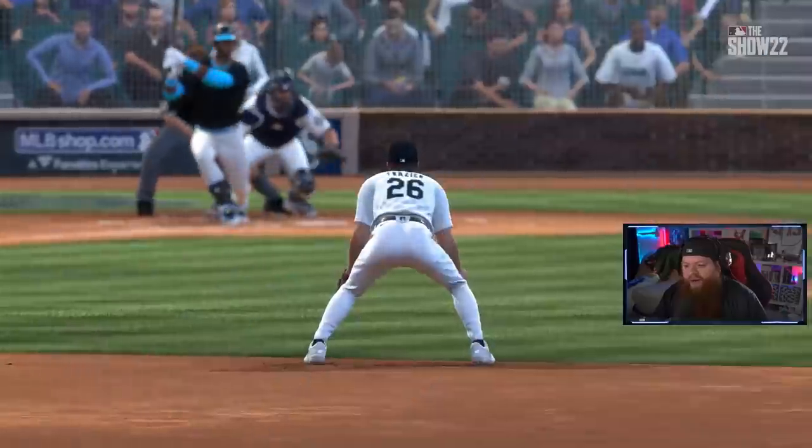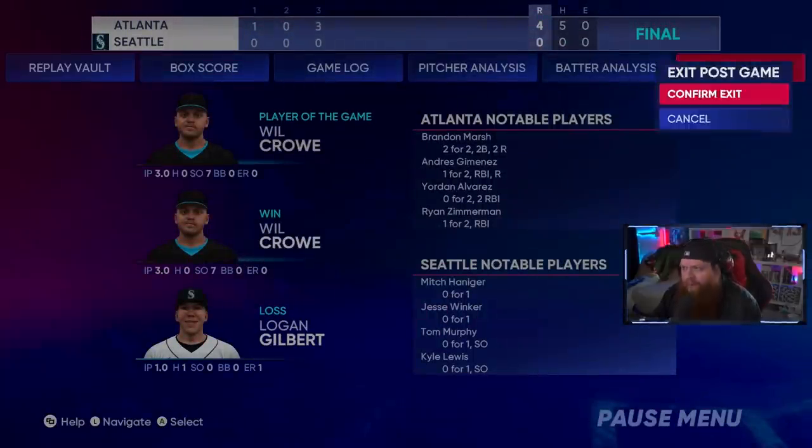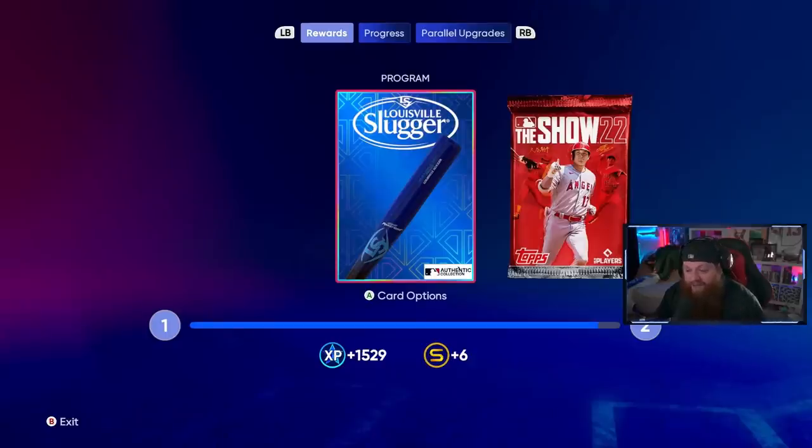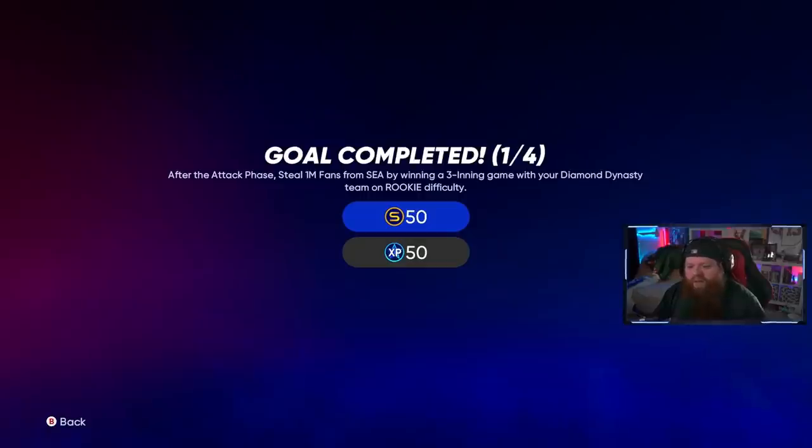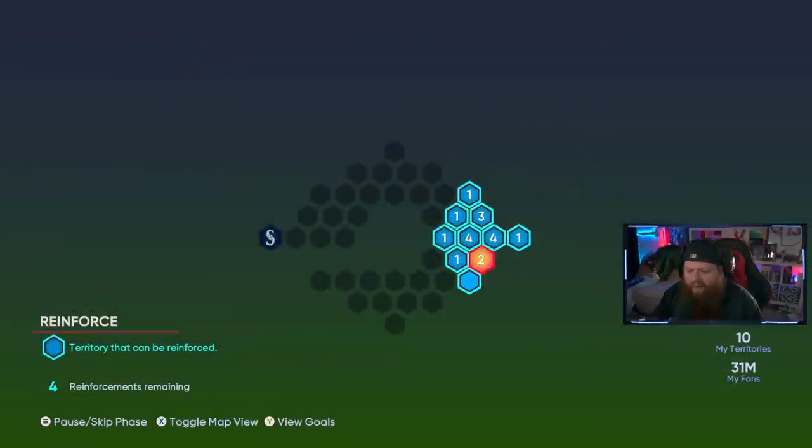Seven punch outs for Will Crow — my king! He might even be parallel one now. He also gets the W. We got a bat skin and a show pack just by doing the steal fans mission. Since we completed that goal, we get 50 stubs and 50 XP, and now we can just keep moving on until we get to the Mariners stronghold.